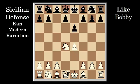Knight takes d4, and after A6, we have the Sicilian defense Kan variation. Here, the young Bobby played the Maroczy bind setup with C4, but later in his career he scored better by continuing with Bd3, the modern variation — our first position to analyze to see how Bobby plays.